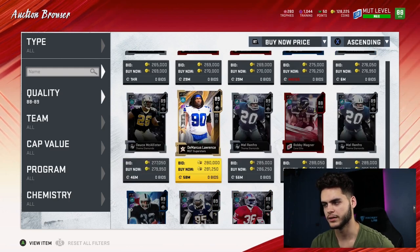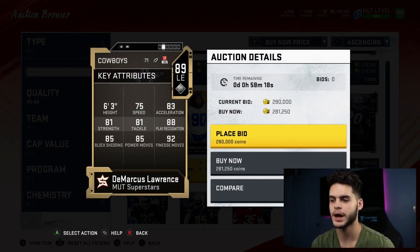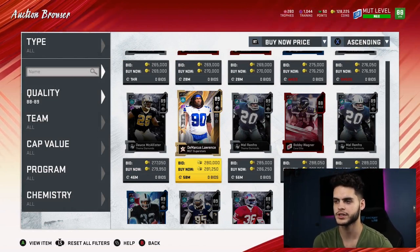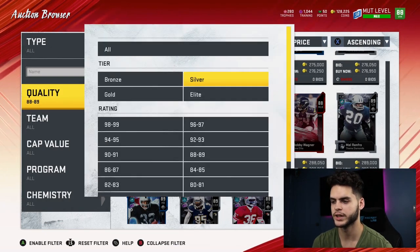Would I recommend him for the long term? No, that's why he's at number 10. But most superstars are plug-and-play — you just toss them in your lineup, they play like a powered-up card, and you can sell them back for their price when you're done with them. You don't have to power them down. He won't be a long-term card most likely, unless you're a Cowboys fan. He will get upgrades during the season, but as far as most superstars go, they're more plug-and-play guys.